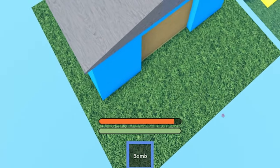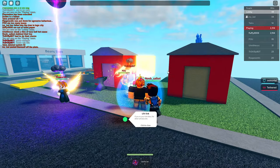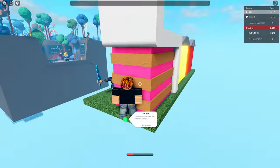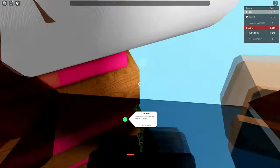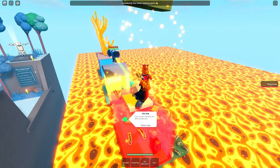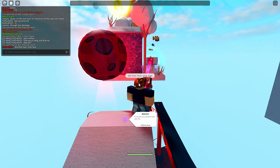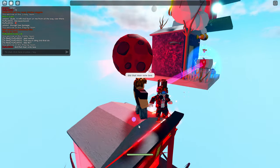Next is the lifelink event — this links two players together so if one dies they both die. If it gets to the final two players and they're still lifelinked, they'll get un-lifelinked. They also get un-lifelinked if someone drinks an antidote.